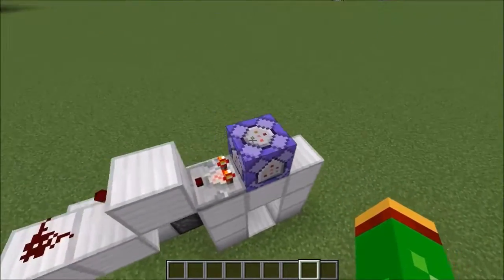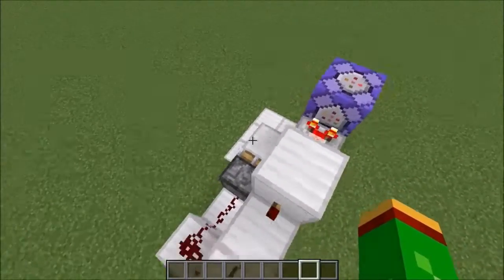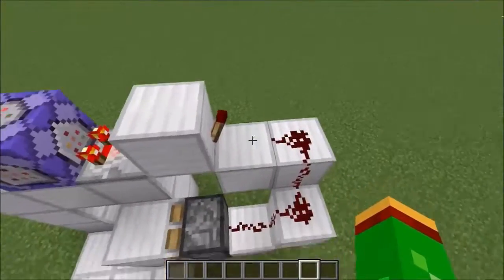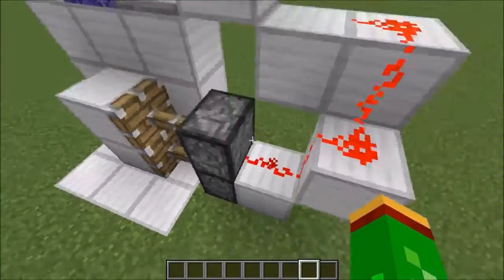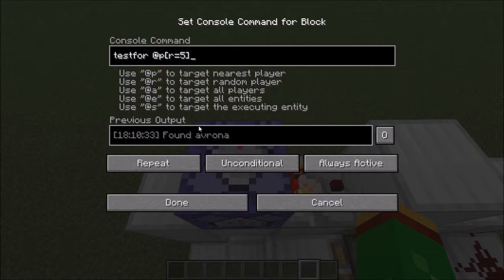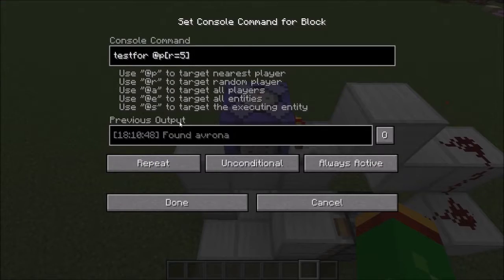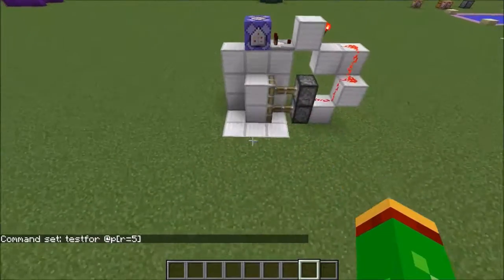All you need is a single command block and a redstone circuit going out of it, then connect it to whatever you want. Here's just a simple circuit that's supposed to open and close the door, and the command itself is just this: testfor @p with brackets r equals 5. As always, I'm going to put this command down in the video description below. All it basically does is constantly check if a player is nearby or not, because it's set to repeat — always active — that way it will constantly work.